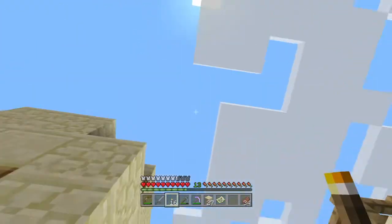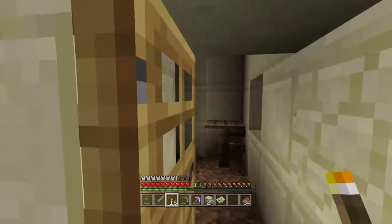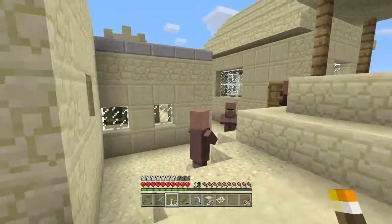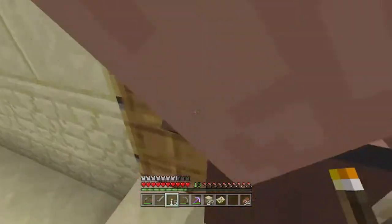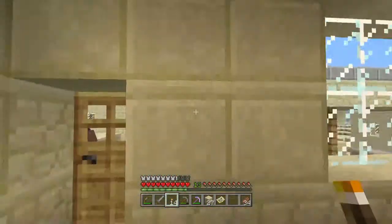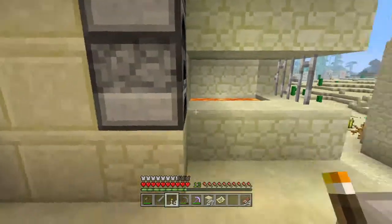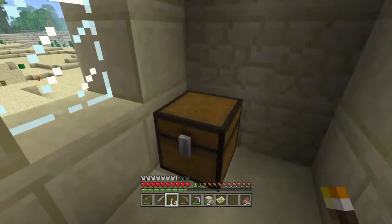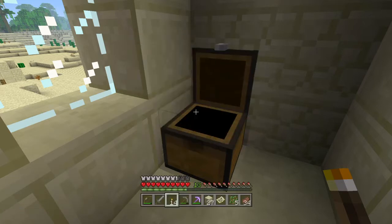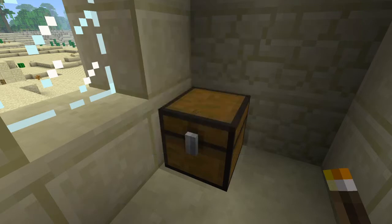It needs to get dark first — it's probably not going to happen in this episode, but I'm definitely going to hang out here at night and let these guys go into their little homes, then just block them in. I'm putting some torches in these buildings too. Oh look, there IS a blacksmith — that's awesome! In the blacksmith chest we've got tree saplings and some obsidian. There's enough obsidian in here to make a gate to the Nether!